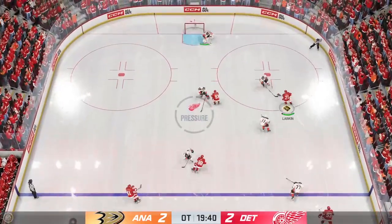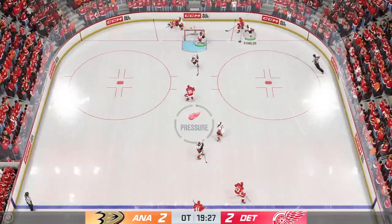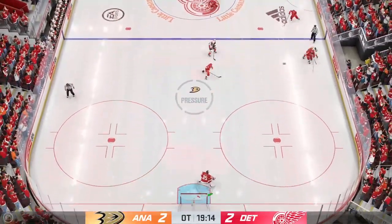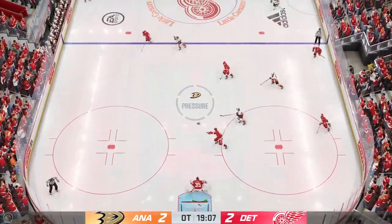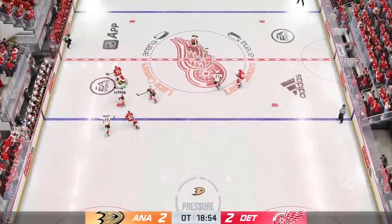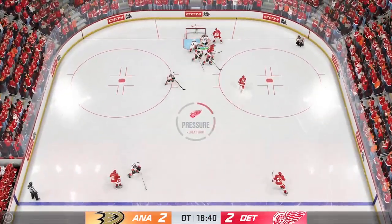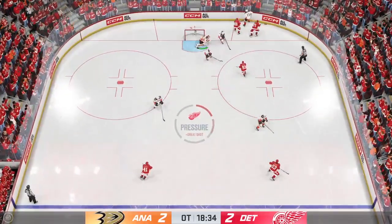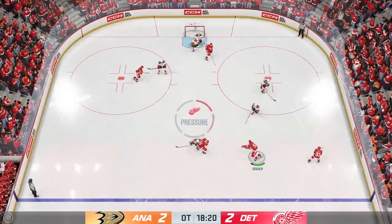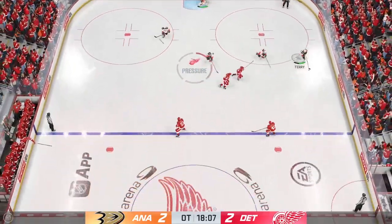The puck is dropped. Quick pass to Dabrinkit, moves the puck down low. A stick break set up — and Hines got it across the line. Tries to get the puck over to Dabrinkit, and the puck hops out of the offensive zone. They'll be forced to regroup. Quick shot — oh, and it just gets a piece of it to keep it out. Here's a short pass to Dabrinkit, takes the feed at the back end.